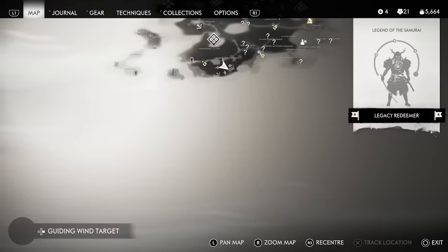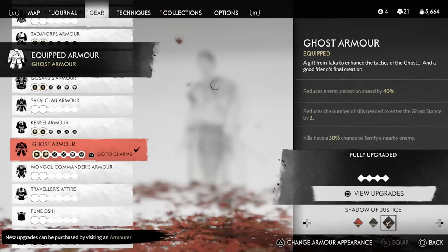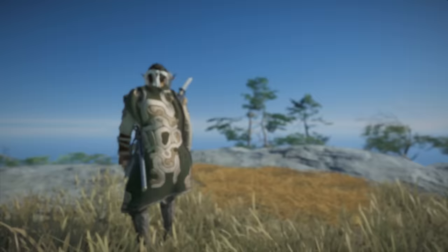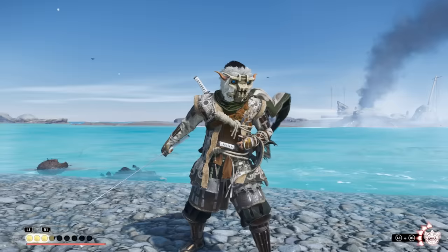The final easter egg skin is the Colossus one for the Ghost armor, acquired from solving the Shrine in the Shadow riddle in the south of Iki Island. This is also one of the easiest — just make sure you have smoke bombs on you, because you need to equip the Ghost armor next to the shrine and immediately throw a smoke bomb. Once you do that and the riddle is completed, you get the Mask of the Colossus and the Armor of the Colossus skin for your Ghost outfit. It's one of the most unique armors for the Ghost outfit in the game, also imported from Legends mode — the green outlines look really awesome.